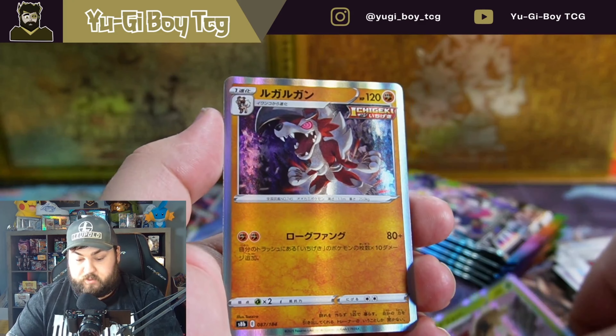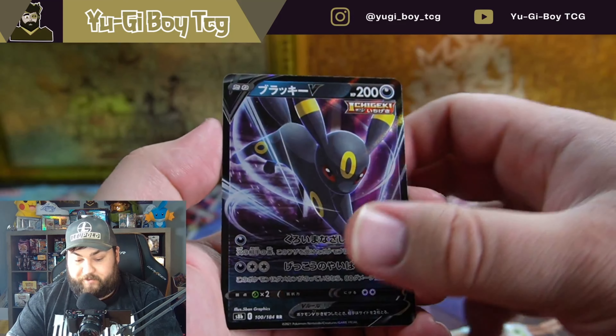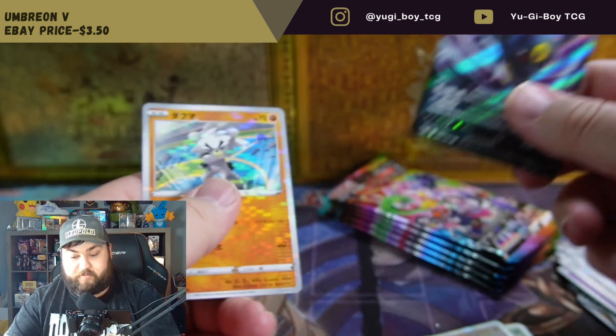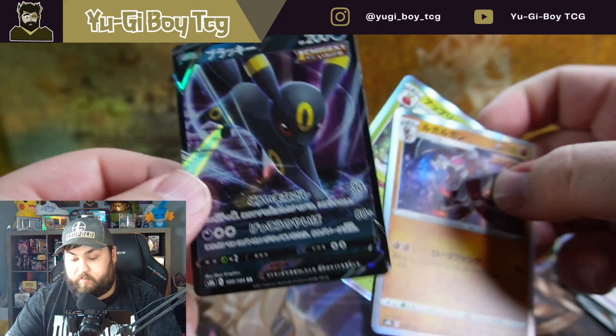Flapple. Lycanroc. Umbreon V, very cool. And a Kubfu. That's a pretty cool Umbreon — I actually have the English version of this, so it's pretty cool to have both.